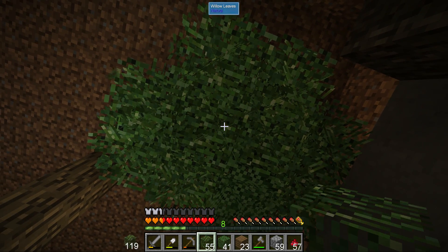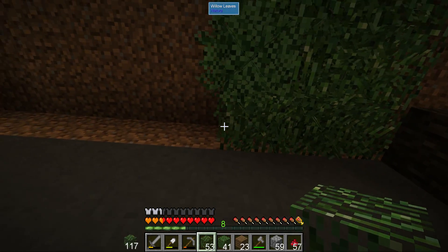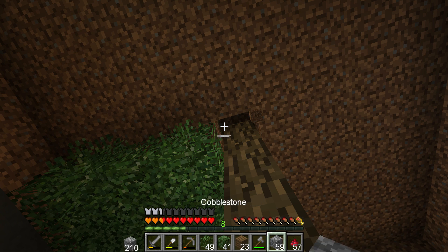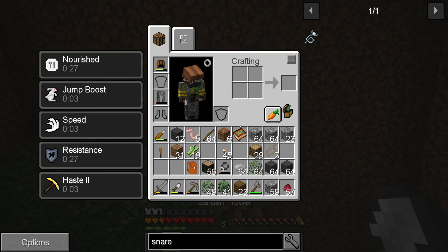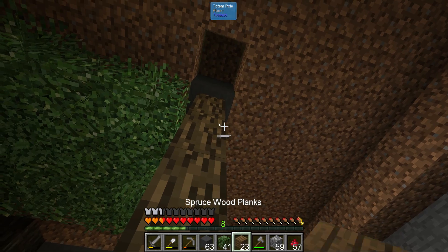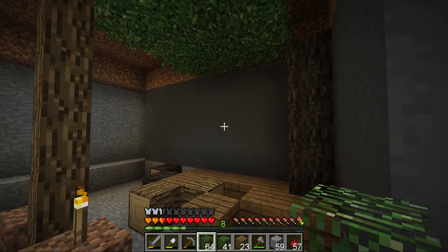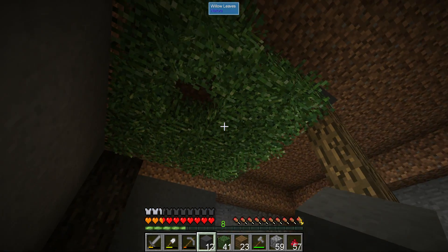Maybe you can't place willow leaves facing a certain way — maybe they always spawn oriented the same way. I'm going crazy here, or maybe it's ghost blocks. I really do like to have leaves in the ceiling, it looks really sweet. I'm going to place a block behind here so we don't have dirt blocks showing there — we're very lucky with the height.